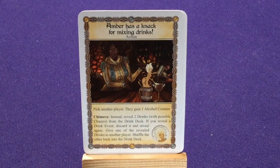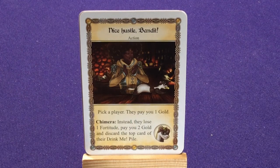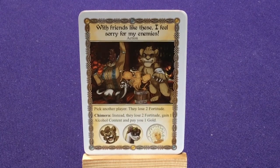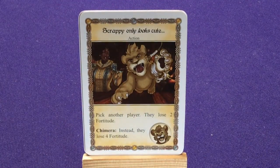Nice Hustle Bang — two copies: pick a player, they pay you one gold. If you have your Chimera, instead they lose one Fortitude, pay you two gold, and discard the top card of their drink me pile. With Friends Like These, I Feel Sorry for My Enemies: pick another player, they lose two Fortitude. Chimera: instead, they lose two Fortitude, gain one alcohol content, and you gain one gold. If you have a card with all three summon pictures, you can pick whichever one you want. Two copies of Scrappy Only Looks Cute: pick another player, they lose two Fortitude. Chimera: instead, they lose four Fortitude.